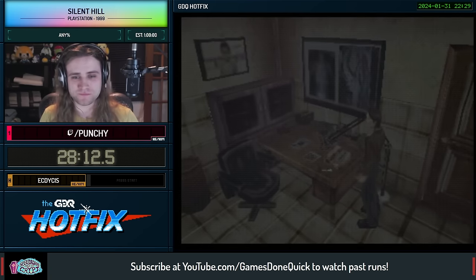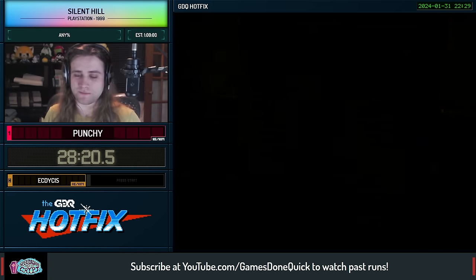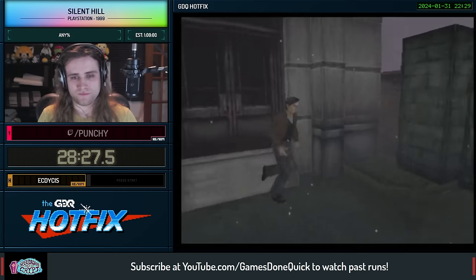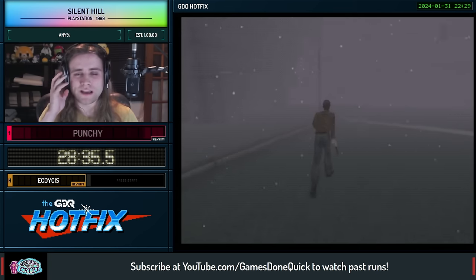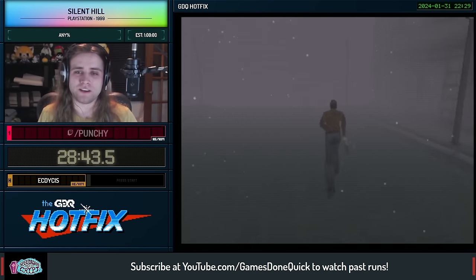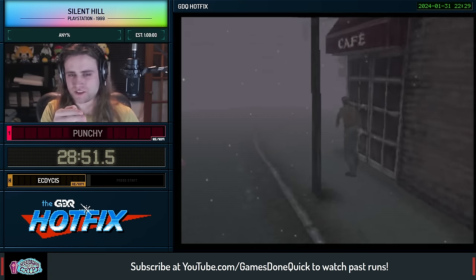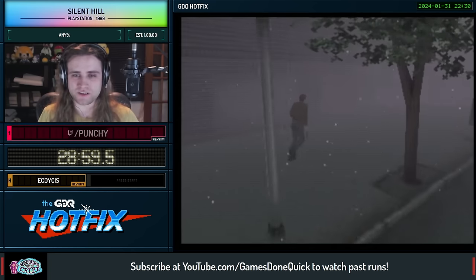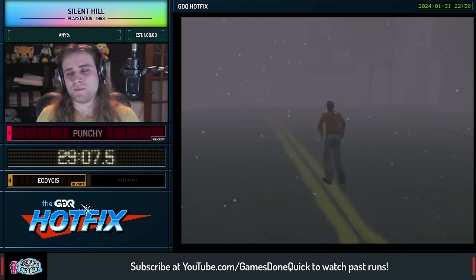We've grabbed the antique key — the antique shop key — and we're going to head over there, it's on the other side of town. This is where a new enemy is introduced: the Romper. It's a kind of monkey-like enemy that does big leaps and will eventually try to latch onto Harry's back and knock him over. Those enemies are actually key to a glitch. Right now they're on the other side of this road and I'm going to take a line to not draw their aggro. In daytime environments where the cover of darkness doesn't obstruct the player they're very, very aggressive and hard to shake. In night environments, they're basically blind, making it a lot easier to deal with.